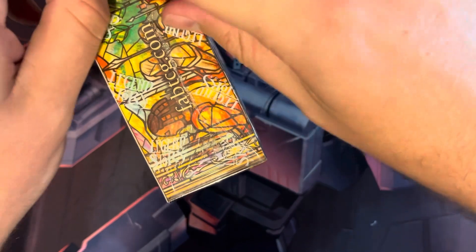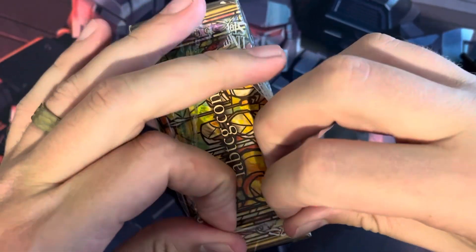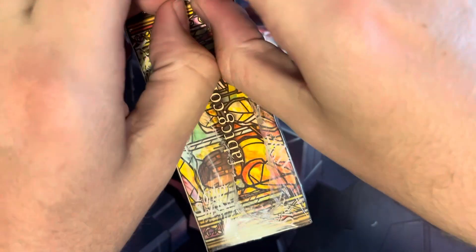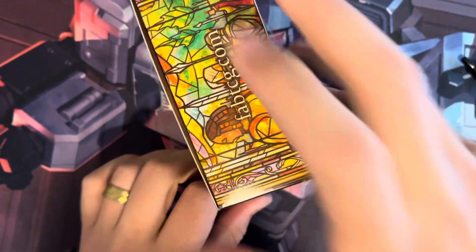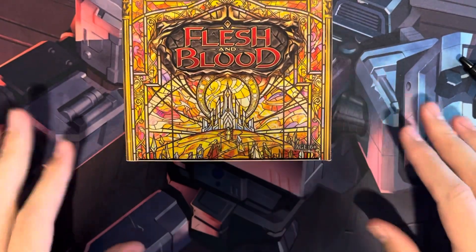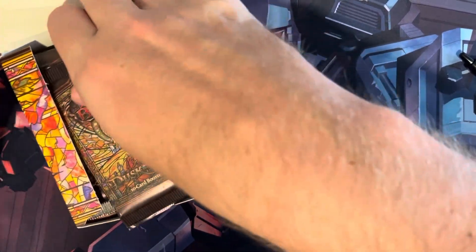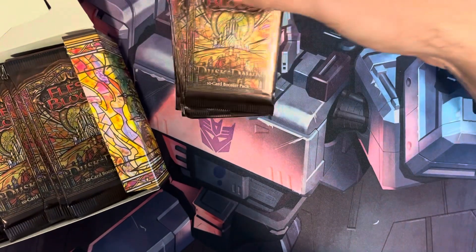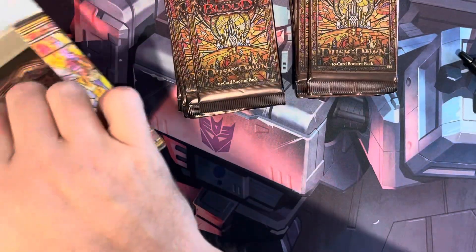There are quite a few good pulls in this set, but there's a lot of Marvel cards. The Levia Redeemed — hopefully I'm saying that right — that Marvel card goes for quite a bit of money. They also introduced numbered cards: Chain and Prism, numbered 0 through 10, kind of like artist proofs. It's numbered X out of 10.